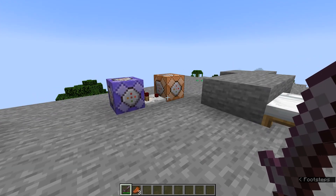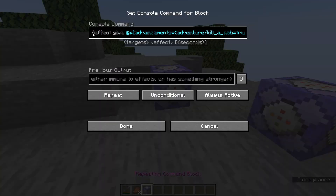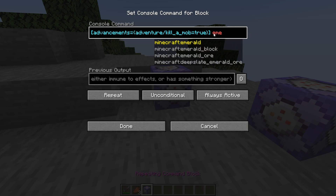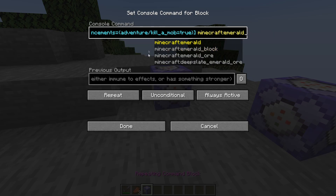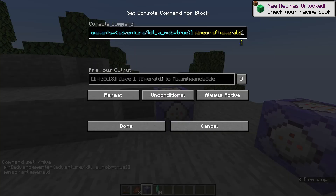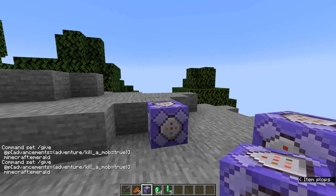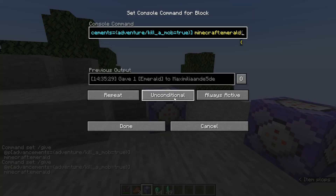Right here we have a second example. This time I want to give the player a reward for getting an advancement. This is slightly more tricky — if I use the same approach but with slash give to give an emerald when they got the advancement, it will give an emerald every single tick because the command block runs every single tick. That's pretty fun but definitely not what we want.